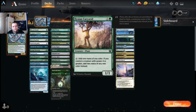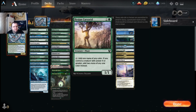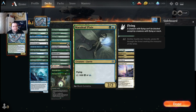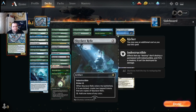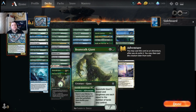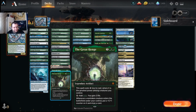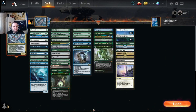Our ramp package includes Gilded Goose, Llanowar Visionary, Lotus Cobra, Wolf Willow Haven, Maraleaf Pixie, Arcane Signet, Cultivate, Plat-a-mere, Skyclave Relic, Migration Path, Vastwood Surge, Solemn Simulacrum, Beanstalk Giant, and the Great Henge — all ways to ramp into Koma. Most of it is solid early ramp, with some late-game options as well.